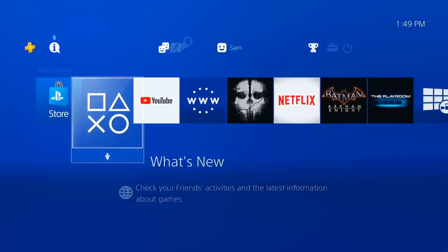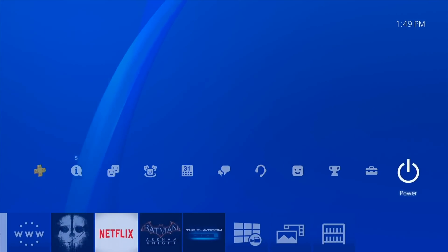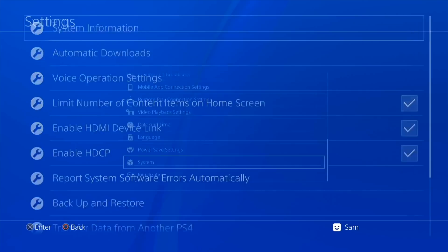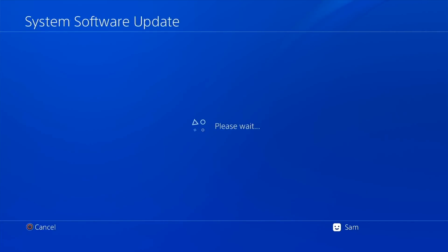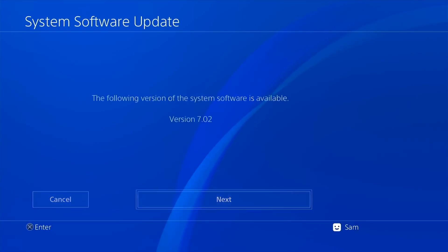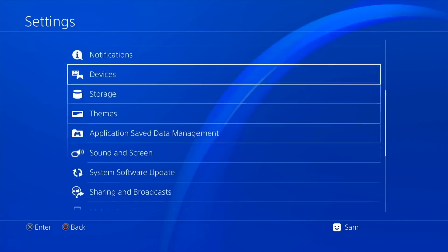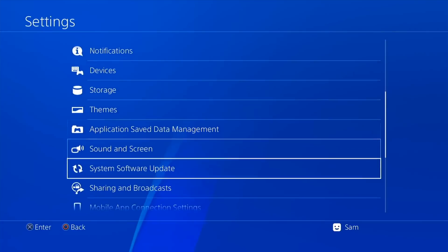Here we are at the PS4. I'll quickly log in. I have YouTube and Netflix installed; the rest are disc games. Going up to Settings, scroll down to System, then System Information — it confirms I'm on 6.72. Going back out to System Software Update, it detects version 7.02 is available. But first, I want to disconnect the internet to avoid any surprises — going to Network and unchecking Connect to Internet.